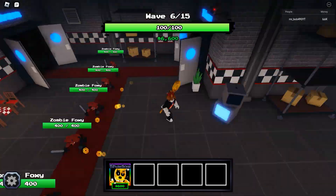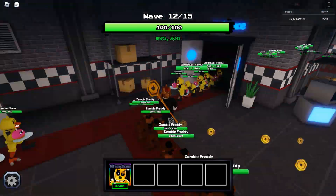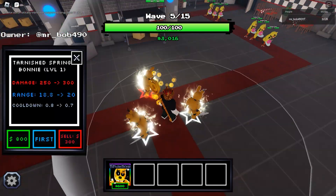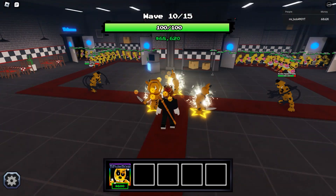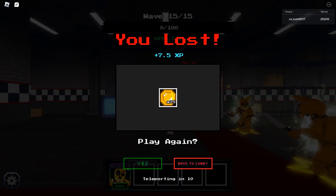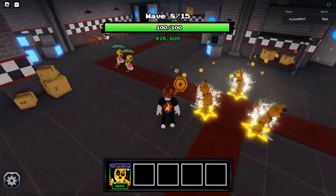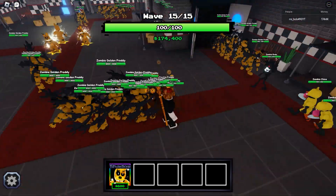FNAF 1 Night 5 on Impossible difficulty was also a doozy. Even with Vengeance Shiny Tarnished on Nightmare, this probably isn't possible — you just don't have the damage levels. There's a wave of Withered Golden Freddies that Tarnished just can't get through on his own. He's a free placement unit, which is great, but he doesn't do splash damage so you can't effectively clear those Withered Golden Freddies. This pushed us down to Hard difficulty, so we only have Medium and then Easy left.